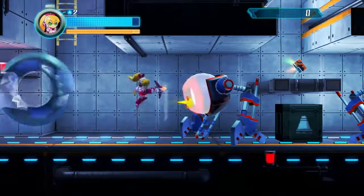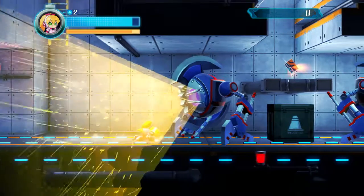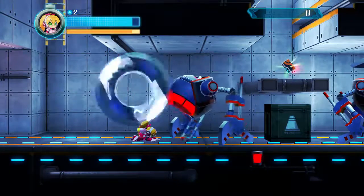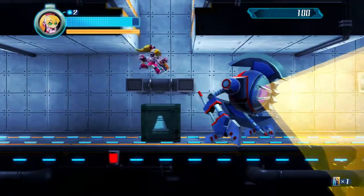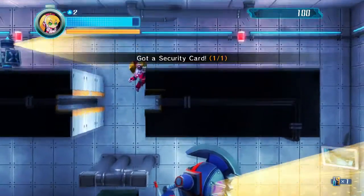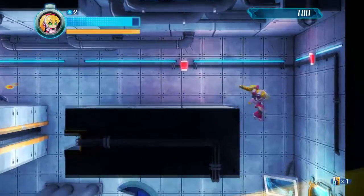This enemy you can destroy, however. It doesn't move, which is nice. All you have to do is just get to the eye and watch as it blows itself up. And that's the only security card for this area, so let's get out of here.